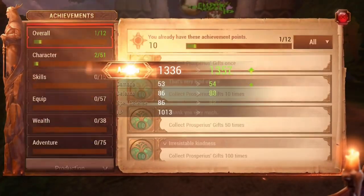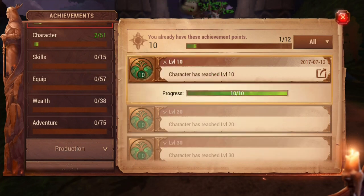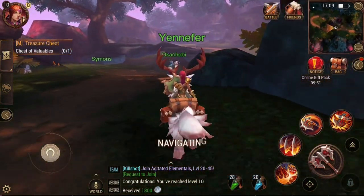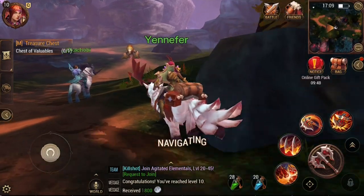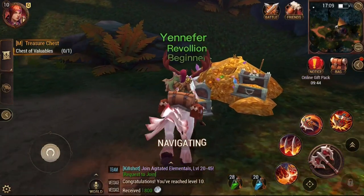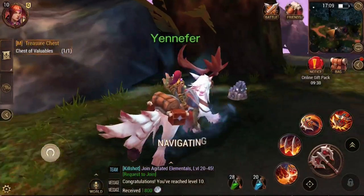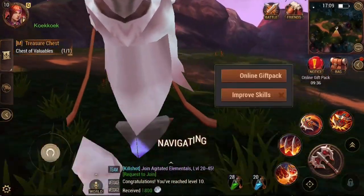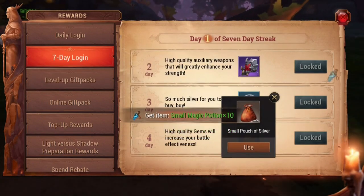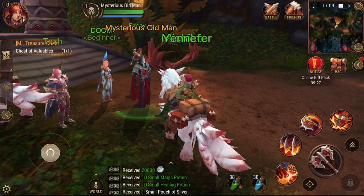Level 10, so what does that do for me? There's a chest of valuables — why don't we just take all that gold? Seriously, level 10 bag, use a patch of silver, and lots of items I don't quite know what they're there for. Sorry, old guy, what's happening?